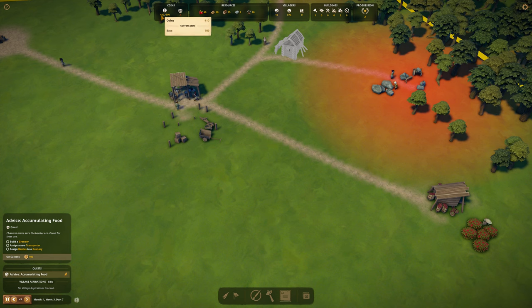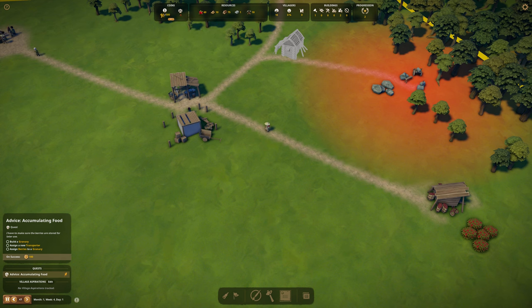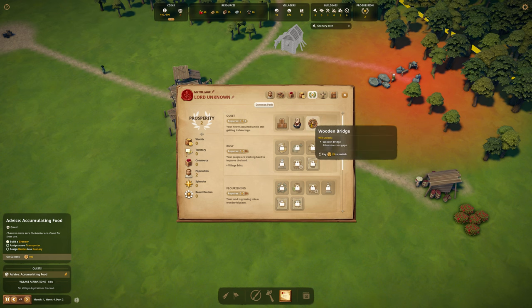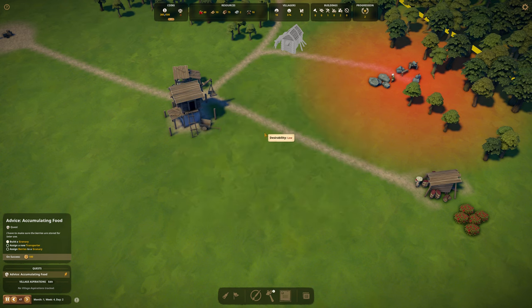Pay attention to the granary quest - you'll receive 100 coins for that, which is amazing. You have 410 coins up until now, and the total amount of coins you can keep is 500, which means at this point I will lose 10 coins. I don't want to lose it, so I'm going to go to the book's progression tab - we will soon need to unlock the first two: the warehouse for 25 coins and the bailey for 25 more. Let's go for the warehouse because we'll need to build that one.